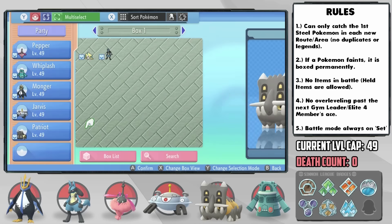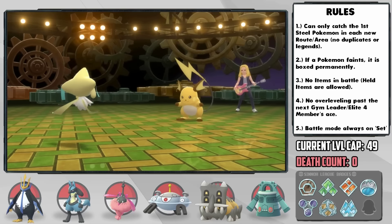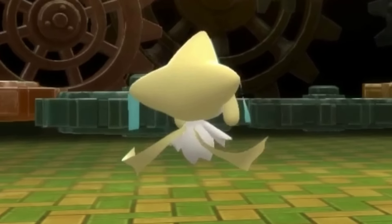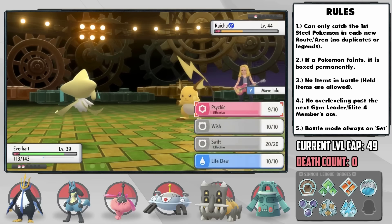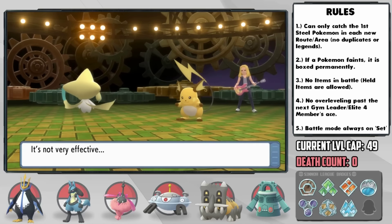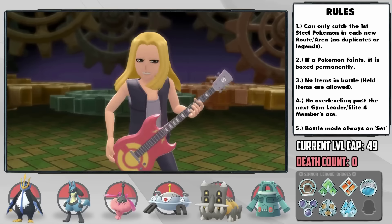Unfortunately our team does become overleveled though, so it's time for Everheart to save the day once again, proving to be a massive problem for the trainers. For Everheart's contributions to the run, all he wants in return is for you guys to follow me on Twitter — the link is down below.